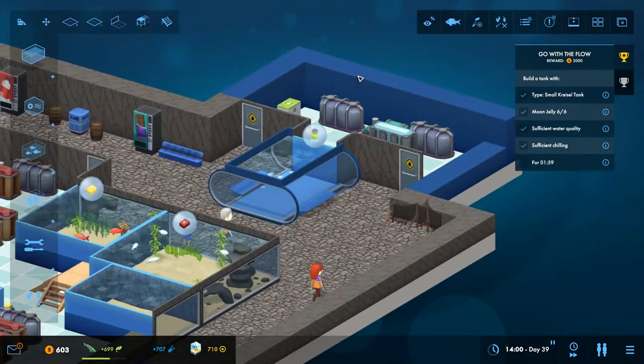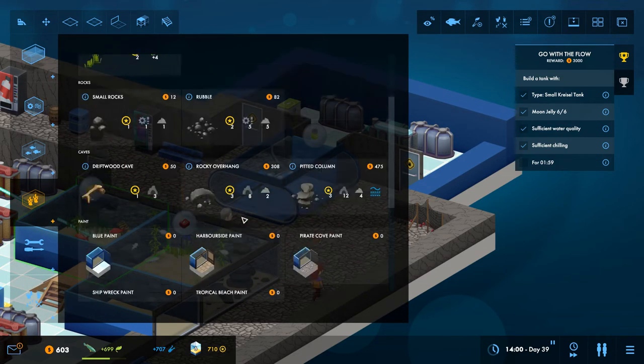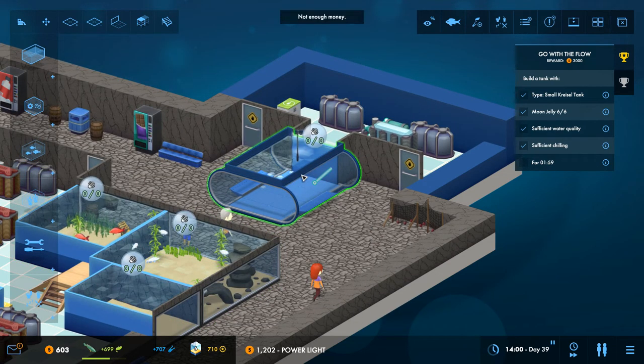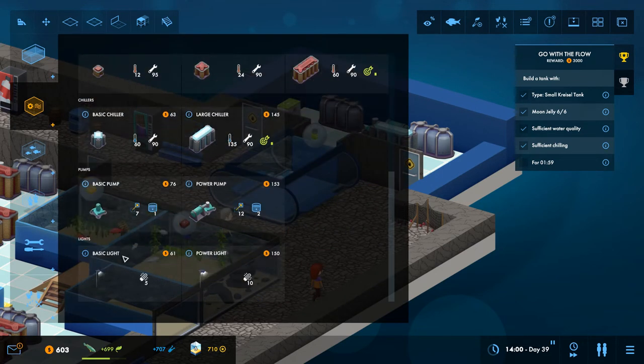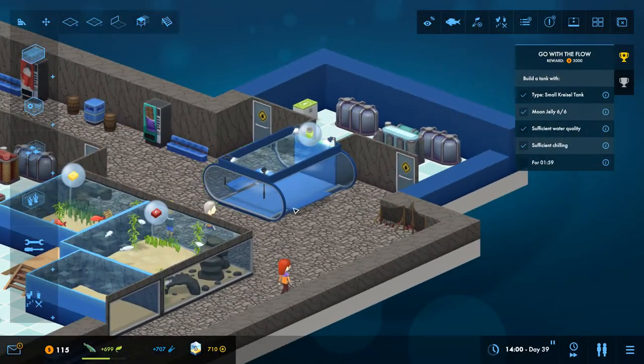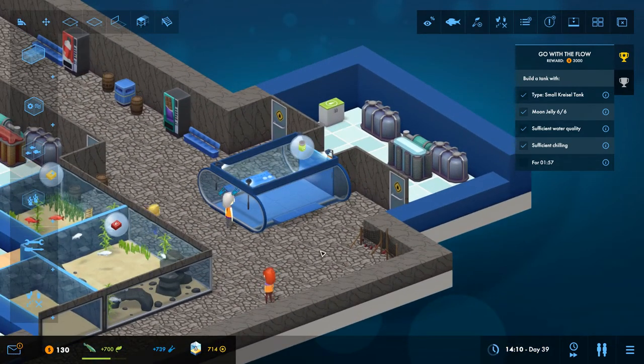That should be it. Can you put lights on these different style tanks? Oh, they don't even have any lights — oh wait, they're in here, yeah. Not enough money. These look a bit weird with these lime posts which isn't ideal, so that's fine. I need to wait for some reason.